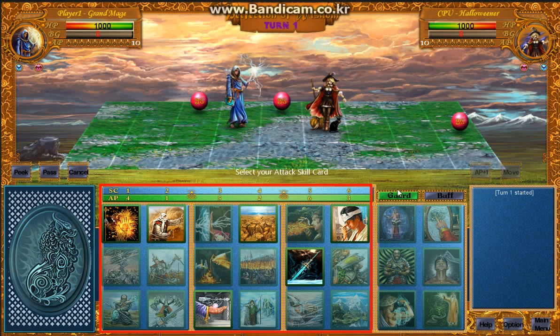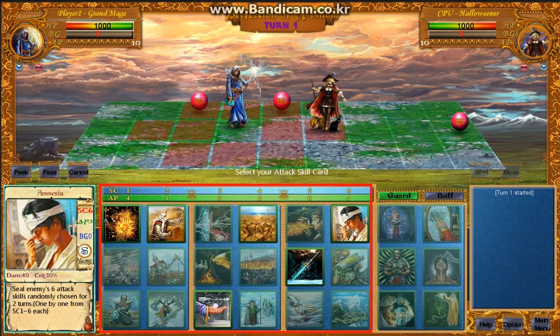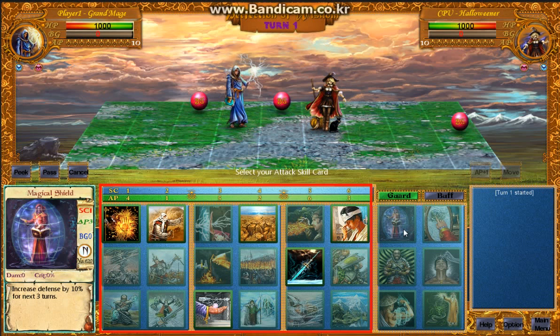Gameplay is simple. Just pick one attack card and then one guard card at every turn. Repeat this process, and the player who succeeds in making the enemy's HP reach zero wins and the game ends.